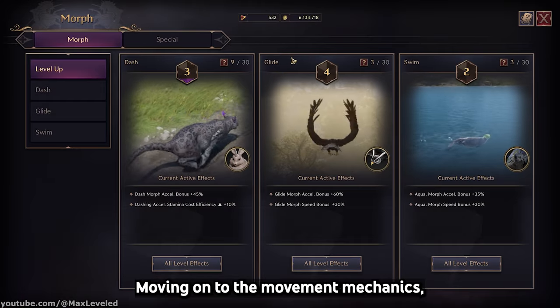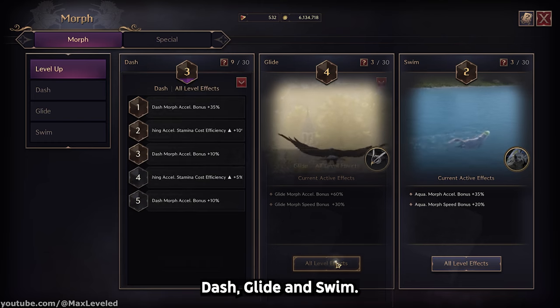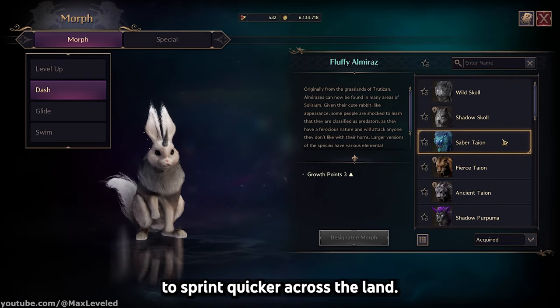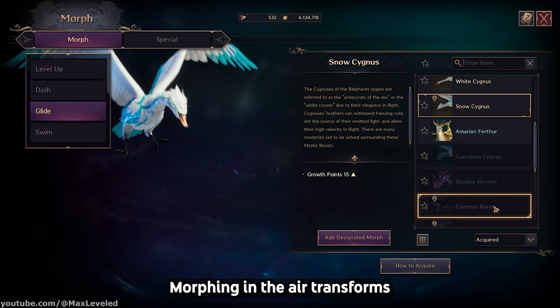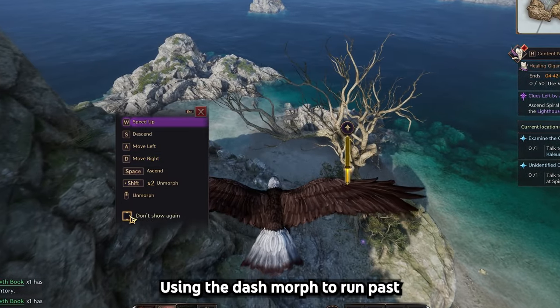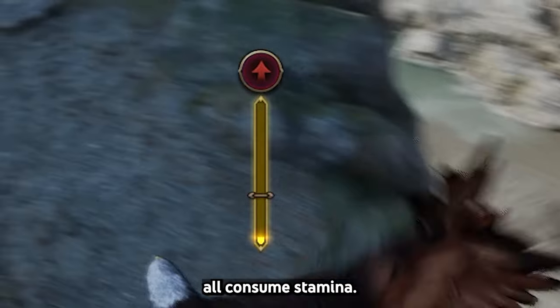Moving on to the movement mechanics, there are three movement morph types in Throne of Liberty: Dash, Glide, and Swim. Dash allows you to transform into a wolf, tiger, or a little bunny to sprint quicker across the land. One of my favorite mechanics is the Glide Morph — morphing in the air transforms you into a bird or other winged creature, allowing you to safely descend from heights. Using the Dash Morph to run past enemies, gliding, and swimming fast all consume stamina.